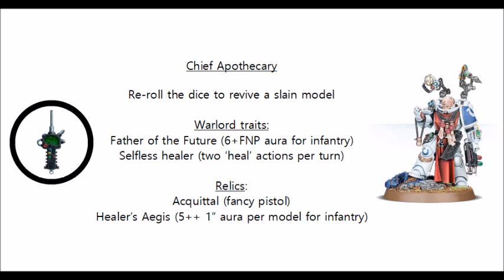As with all of these special characters from Faith and Fury, you pay one command point to upgrade one of your regular characters to his master of the chapter version, and you do so before the battle. You can only use this stratagem once per battle, and no more than one character per chapter can have the Chief Apothecary keyword. In upgrading your regular Apothecary to a Chief Apothecary, this allows you to re-roll the dice when rolling to see whether you bring back a slain model to one of your depleted Space Marine units when he provides medical attention, as per his datasheet. This is quite a decent buff for one command point.